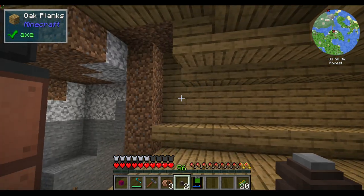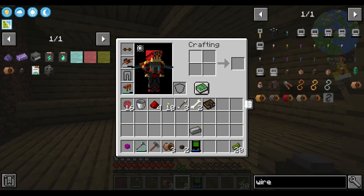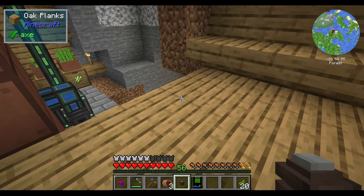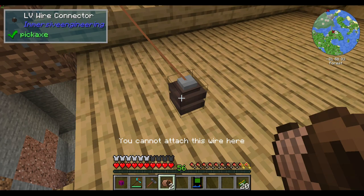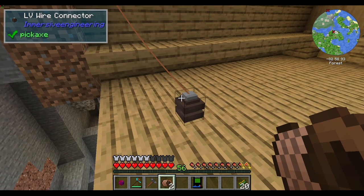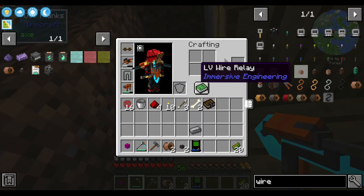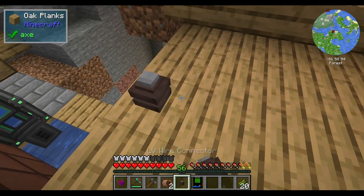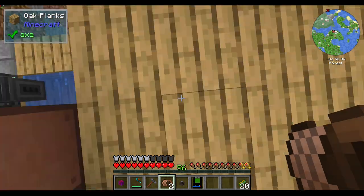That looks pretty interesting especially when you have a ton of wires going from one connector to a bunch of relays. Each tier has its own relay because connectors cannot under any circumstance have multiple connections - so for example if I connect a wire here I cannot attach another wire to that same connector. Relays, however, can handle multiple wires in one block - you can have like seven or twelve wires on one relay going out in all directions.